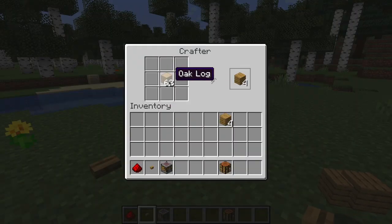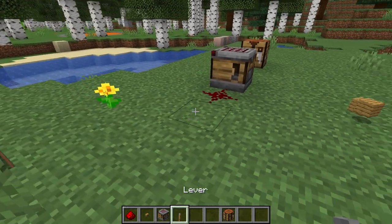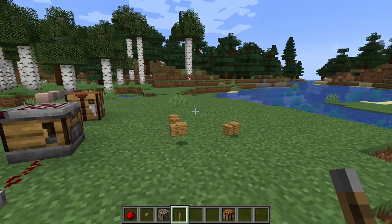I'll demonstrate that again — if I place the entire stack of logs in there and replace this with a lever, which will give a continuous signal, as you can see it only does it once. It has to turn off and then on again in order to do the operation multiple times.